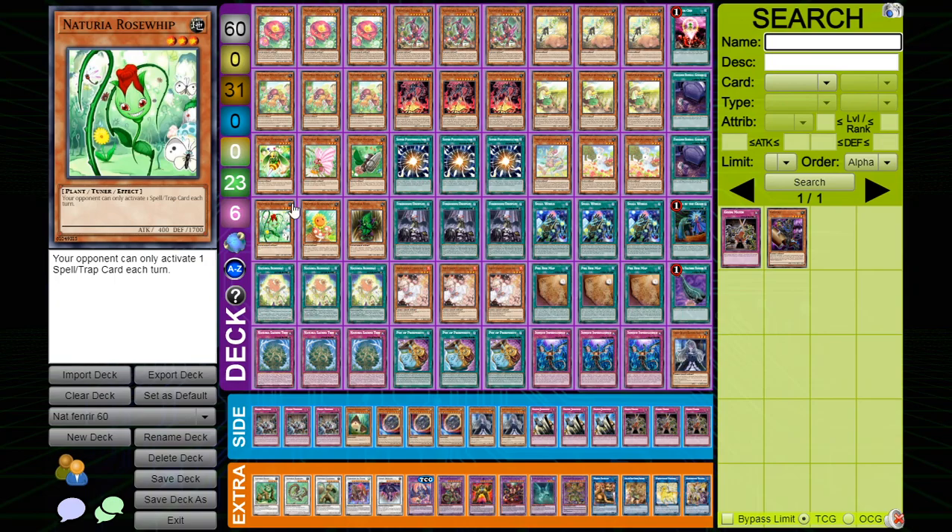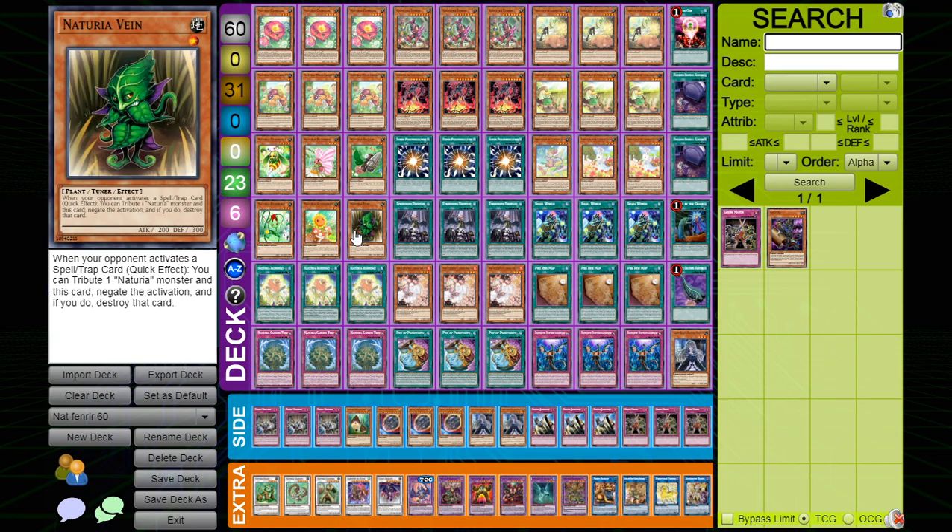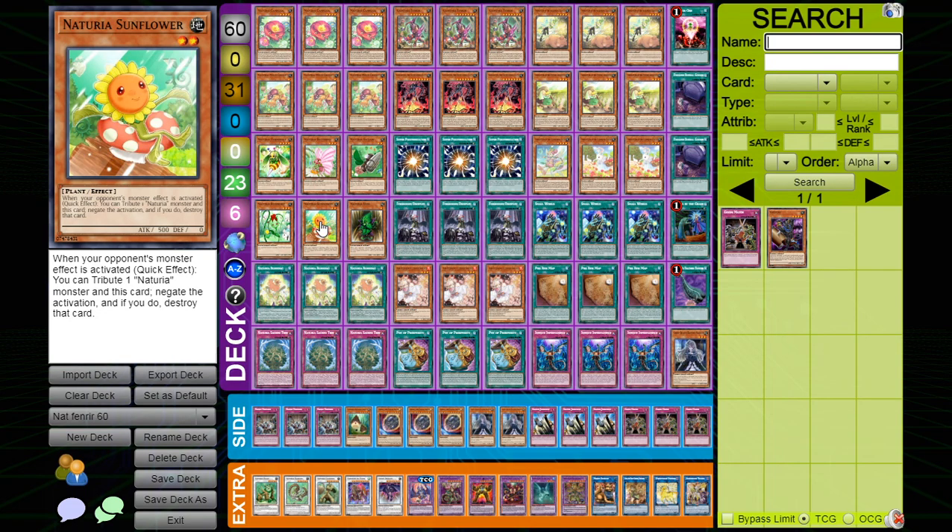In theory that's really good going first because you can protect your board, but you can also protect your board with Naturia Vine, which is a non-once-per-turn spell and trap negation. This card was bad because of the tribute cost, but now with Cameleon that's not an issue.